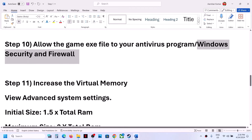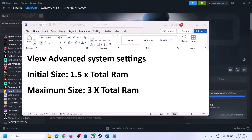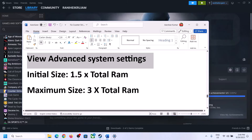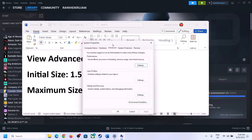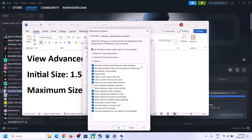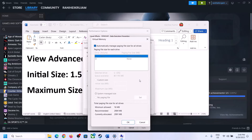The next step is to increase the virtual memory. Type 'View Advanced System Settings' in the Windows search box, click on it, then click the first Settings button. Go to the Advanced tab, click Change, and uncheck the box that says 'Automatically manage paging file size for all drives'. Select the drive where the game is installed.